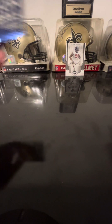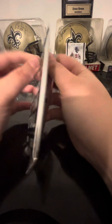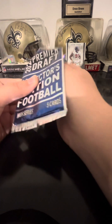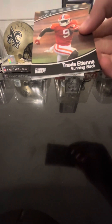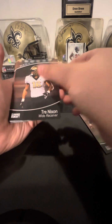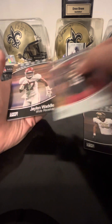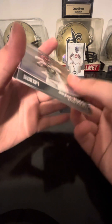Let's get into this 2021 Premier Draft High Series. Got Travis Etienne on the rookie — that's not bad. Another rookie, Trey Nixon. Collin Hill. Jalen Waddle — that's not bad. And Kadarius Toney. So these two weren't bad.